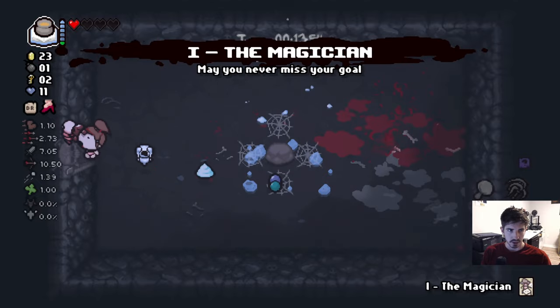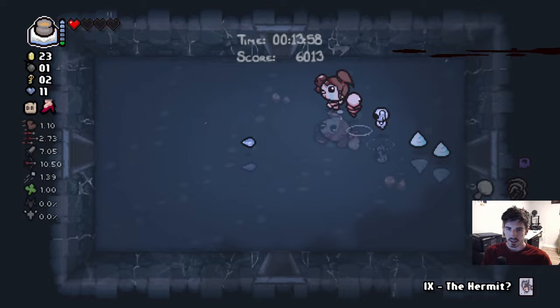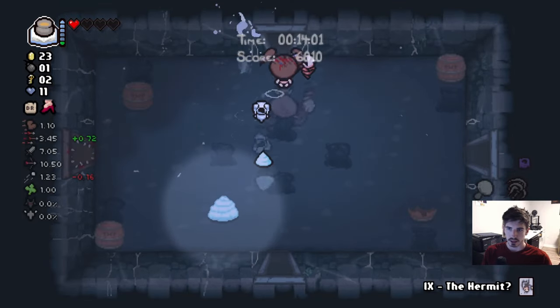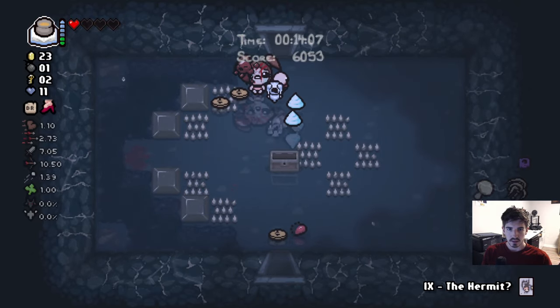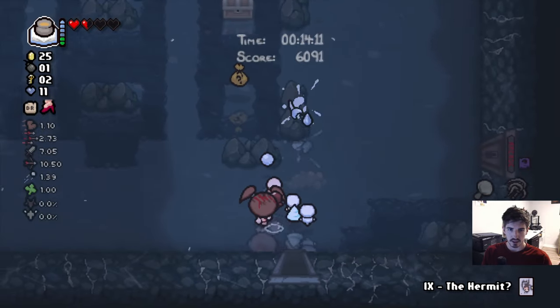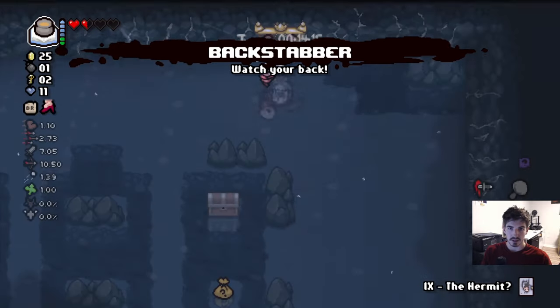Bad gas — who cares. We can keep the hermit card: if we get a room full of garbage we don't care about, it could be good. Backstab is huge — it can deal extra bleed damage.